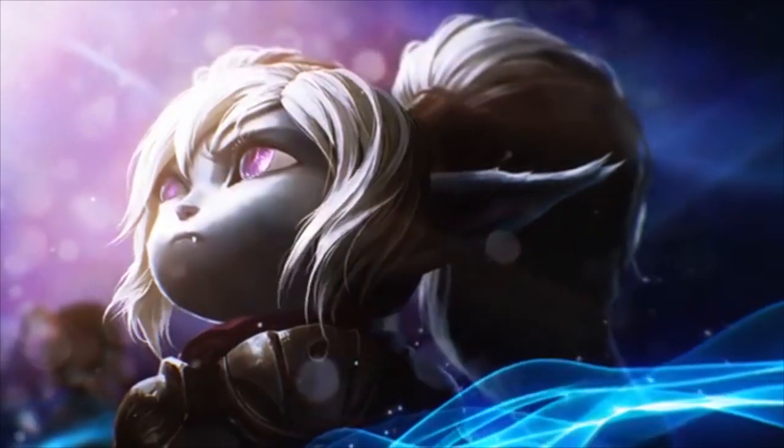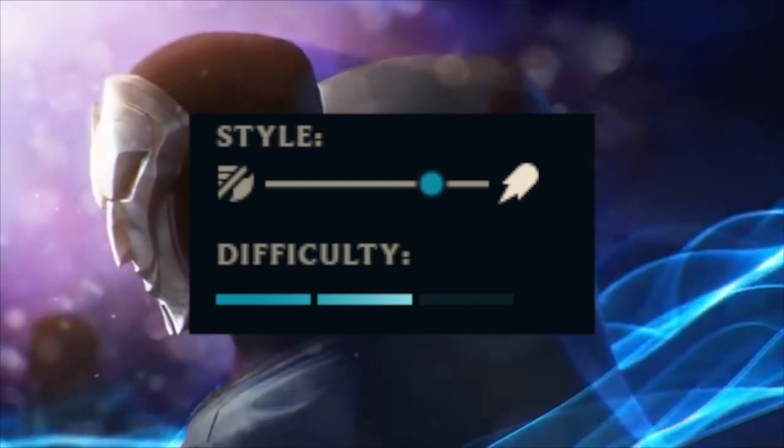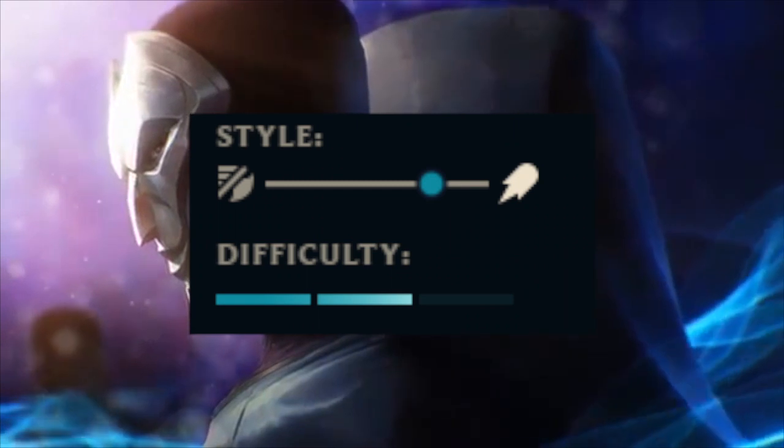Hey guys, what is up, it is Young Tactician here with an insane Poppy mechanic that I call the air slam. With tanks rising in popularity due to the sunfire changes, I decided to show you what you can do with my favorite one, Poppy. And I'm sure you're thinking: how can a champion as simple as Poppy be able to pull off any crazy combos? Well, that's exactly what I'm going to show you.